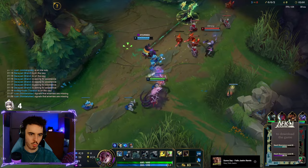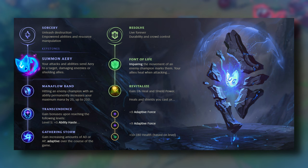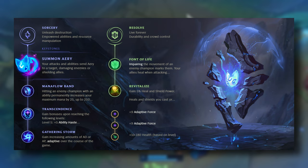I have been testing out enchanter builds for her, and in this video, we will go through what I believe to be a pretty effective build for Nami. For runes, I suggest taking Summon Aerie, Mana Flow Band, Celerity, Transcendence, and Gathering Storm with Font of Life and Revitalize, and two Adaptive Force nodes and one Scaling Health node.